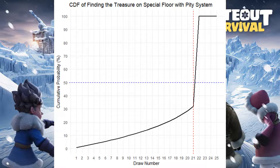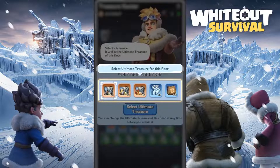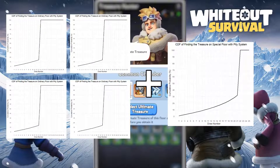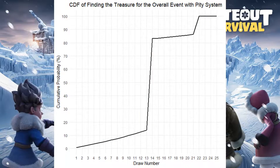For every five floors, four are ordinary floors and every fifth floor is a special floor. The combined probability is four ordinary floors plus one special floor. This final CDF shows that 50% of the time you can expect an overall of roughly 14 or fewer picks to find the ultimate treasure.